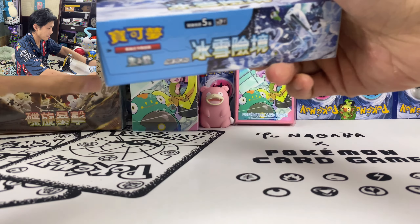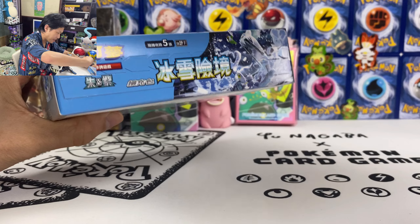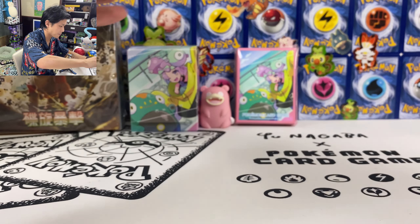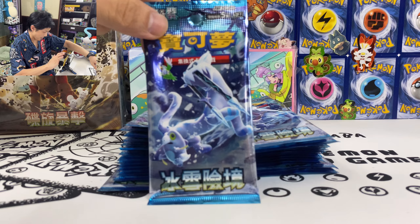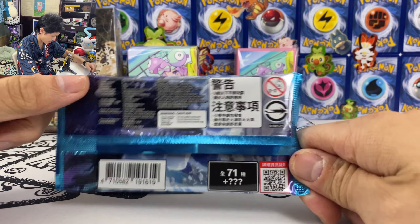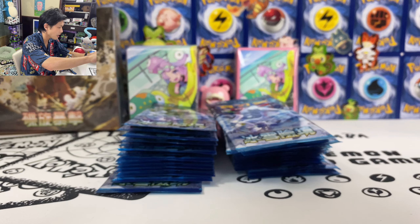Similar to the Scarlet and Violet base set, you also get to peel this off. Let me just take the packs out. Got the packs out here. First pack — give me some first pack magic. Also 71 cards, yes, 71 cards. All right, first pack, let's do this.